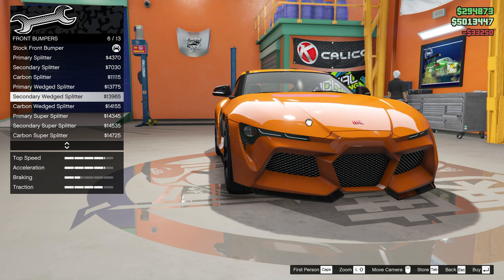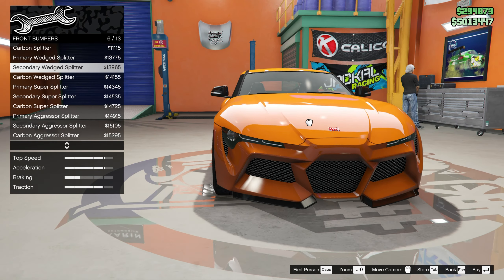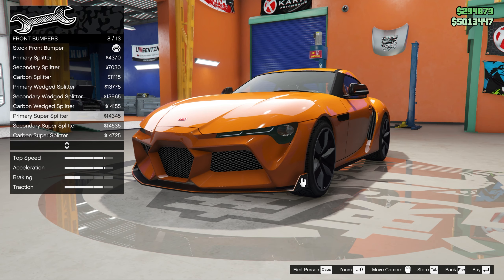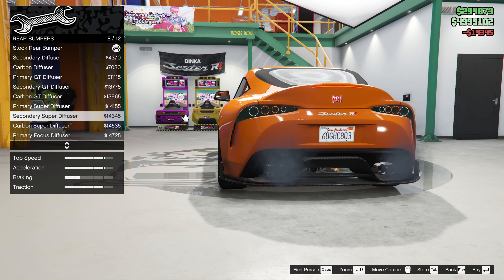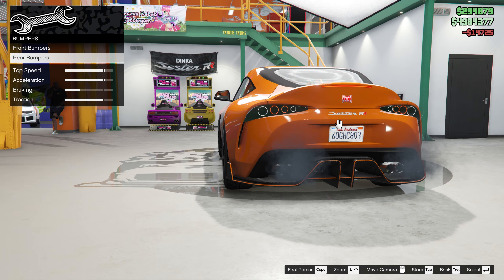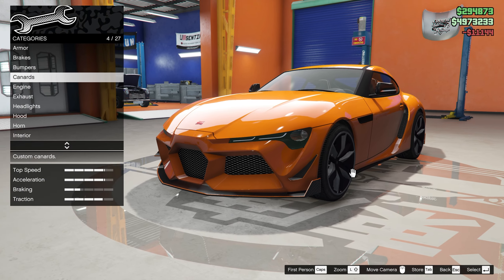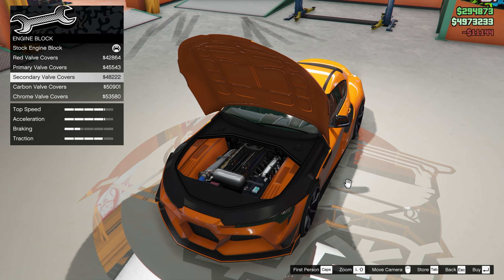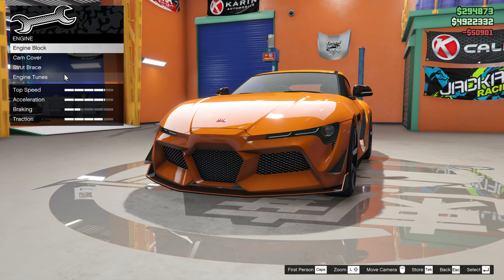We don't have a budget, so let's make it as cool looking as we can. These splitters are interesting. Let's do just a primary super splitter, and then probably the same thing for the back. Actually, I do like these. Primary focus. That looks awesome. Canards — carbon with some paint there. Engine block, got a red one. Primary, secondary, carbon or chrome. Let's do carbon, nice and lightweight.